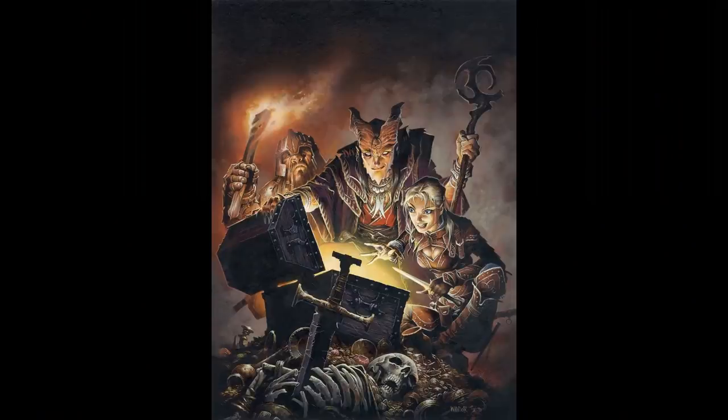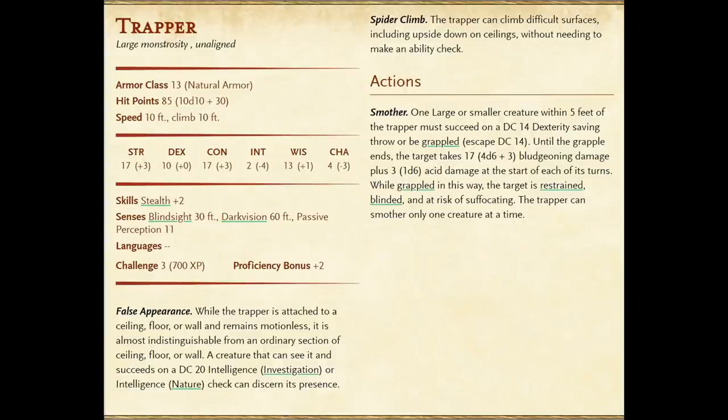In 5th edition they have a natural armor class of 13 and between 40 and 130 with an average of 85 hit points. Trappers have excellent short range sensors, giving them blindsight to 30 feet and darkvision out to 60 feet. They have a strength of 17 with average dexterity and are dumb as a bag of rocks. They attack by smothering: one large or smaller creature within 5 feet of the trapper must succeed on a DC 14 dexterity saving throw or be grappled, with an escape DC of 14 as well. Until the grapple ends, the target takes 4d6 plus 3 bludgeoning damage plus 1d6 acid damage at the start of each of its turns.